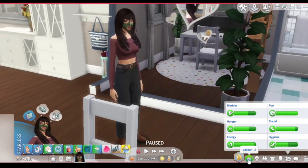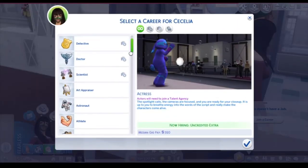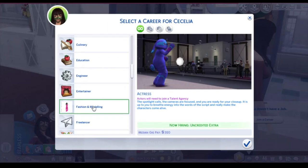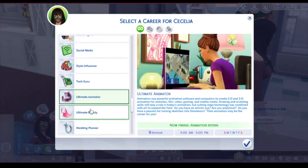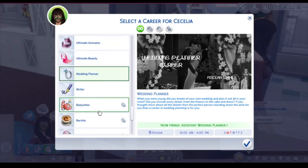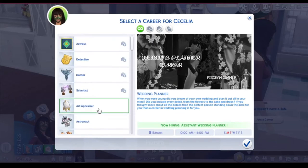We are going to grab her a CC job because in this series we are going to go over CC careers. I have a couple in my game: appraiser, fashion and modeling, a salon, ultimate animator, ultimate beauty designer, and a wedding planner career. I have not play-tested all of these out. I just put them in my game and said these are the few we're going to go through first. So we're slowly going to go through them, I'll play them and give you my feedback.